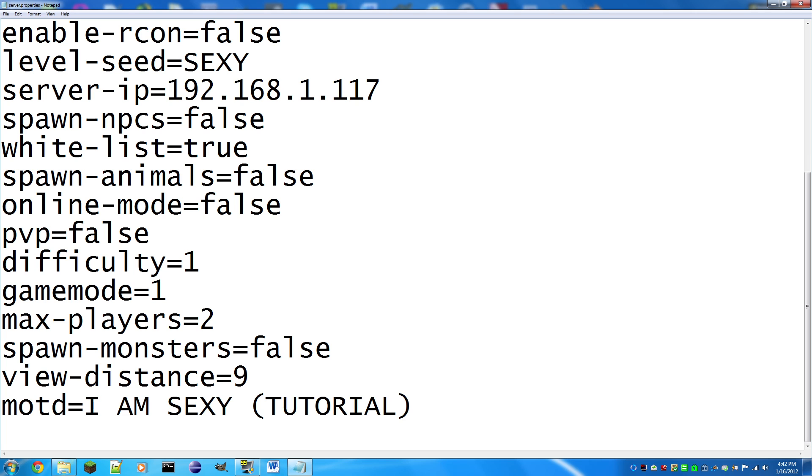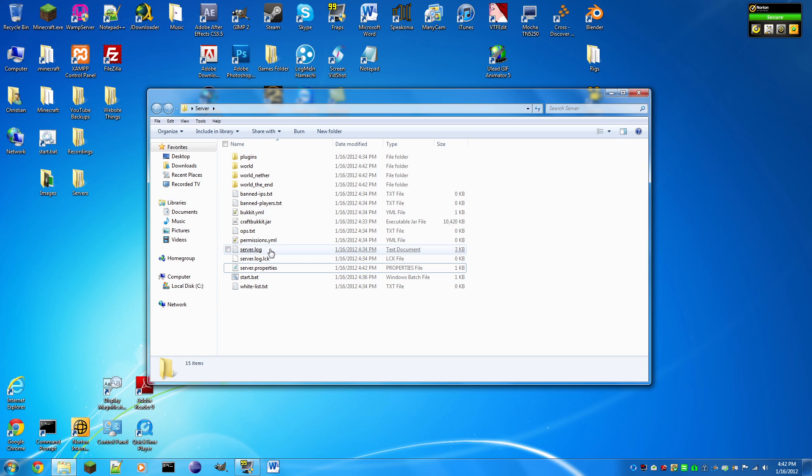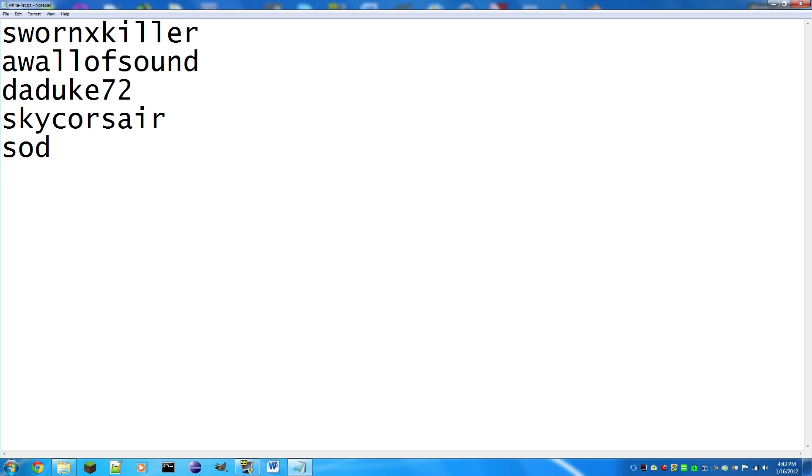'server-log': don't worry about it — it logs everything that happens in the command prompt window. Now let's go to the whitelist. Right-click and select Edit. When whitelist is enabled, only the players listed here can join. So add yourself and your friends — one username per line.